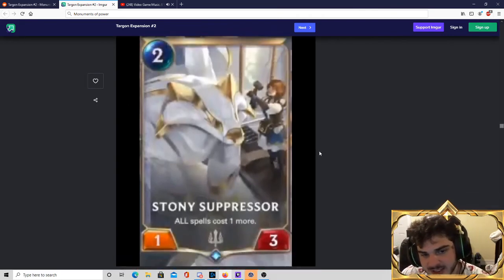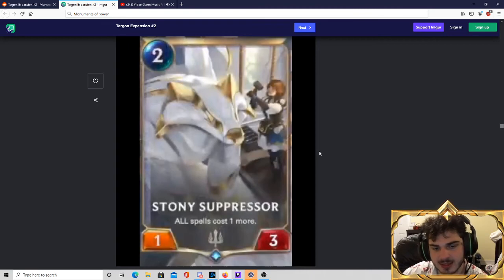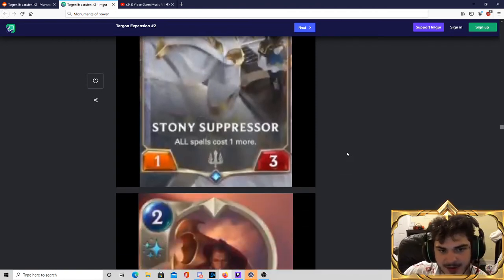Stony Suppressor — I love this card. If you've played Magic and know Thalia, Guardian of Thraben, this card is nuts. It's a 2-mana 1-3 that makes spells cost one more, which makes it incredibly difficult to remove — all the things that are going to remove this cost significantly more than the Stony Suppressor itself. For combo decks like Lee Sin, or decks that want to cast spells like Ezreal, this card is going to hose those decks and make it very hard for them to do their job. While a Demacia-based deck just gets to continue doing its build-a-board game plan. I think Stony Suppressor is going to be able to steal tempo long enough for Demacia-style decks to beat you down before spells can take over. This card is excellent.